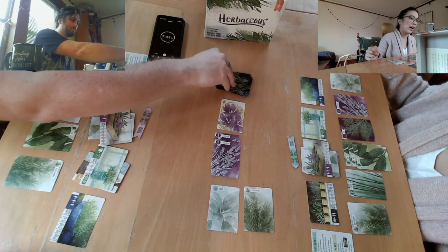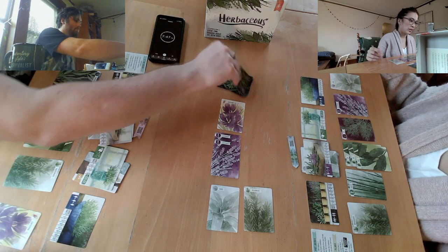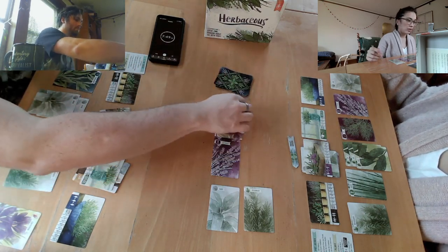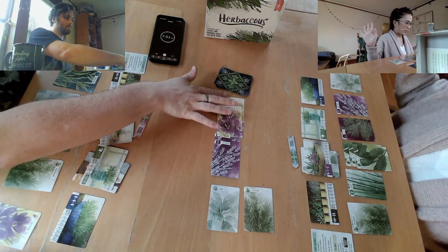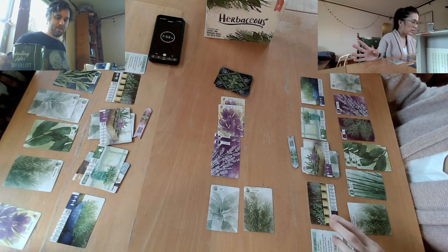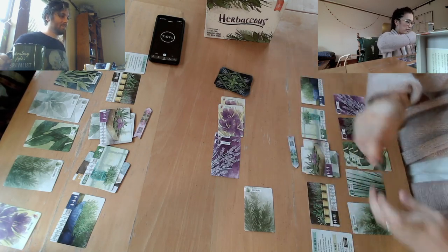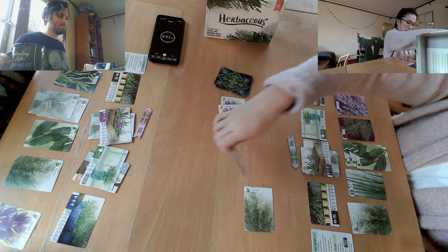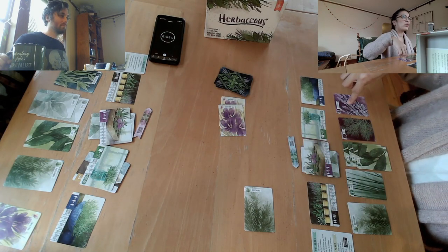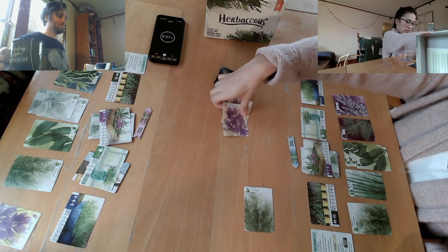Babies are weird because they'll cry out and then they will just be fine sometimes. Okay, I'm gonna pot the plants — the pairs. Sage for two, two lavender. Do I have to use one for the community garden? And then two saffron, and then two rosemary.